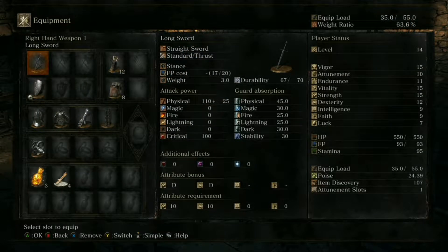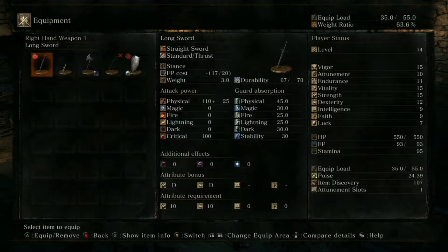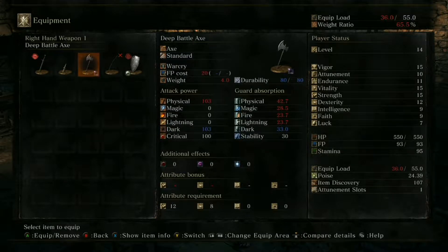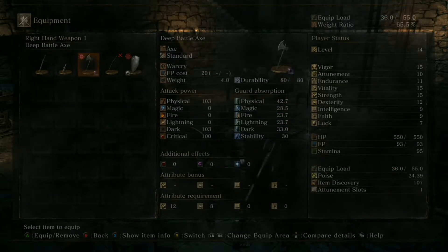So I can play now. The weapon he gives you, I would switch to it. A battle axe! And that battle axe — press start, then equipment, and replace your longsword with it. So what do these stats mean? The first one is physical — that's basically the only one you need to pay attention to, that's how much damage it does. This one does 110 plus 25. At the very bottom, attribute requirements is how much you need to hold the weapon.